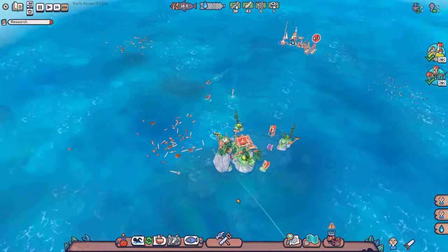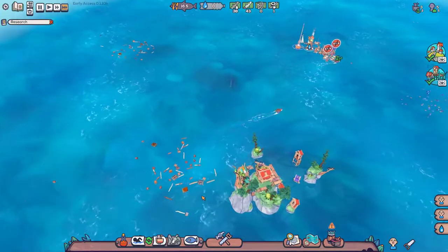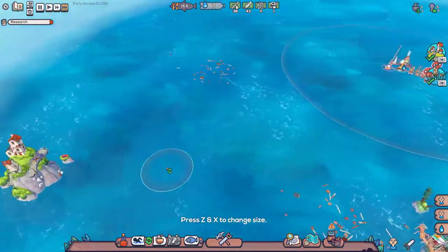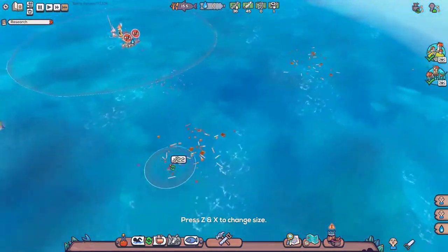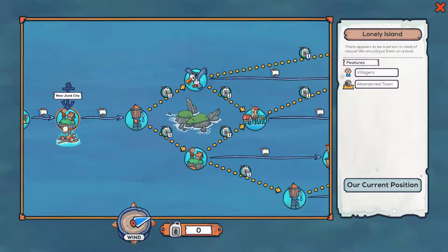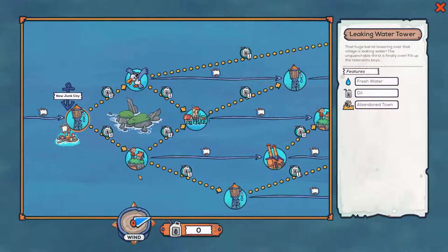I think we may want to think about moving on because there's no place else to get plastic and we have none. It's time that we move on to somewhere with fresh water, oil, and an abandoned town. Oil — as you can see we're going to need oil to travel to some different places.